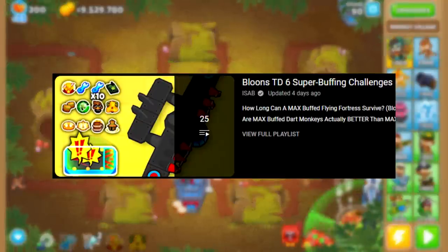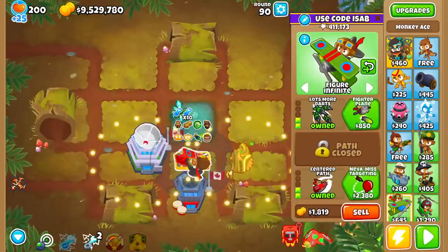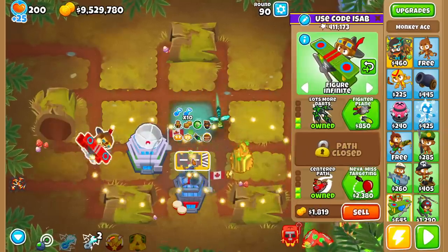Today we're back with the Super Buffing series, and although I've probably covered most of the good towers already, one good tower I haven't covered yet is the Skyspreader Top Path Ace. This one I have high hopes for, similar to the Tac Zone. We'll talk more about that in a little bit.